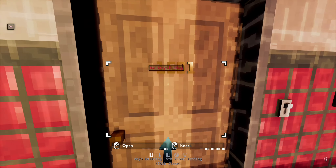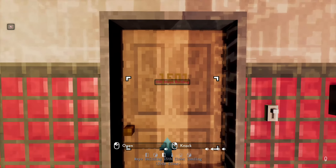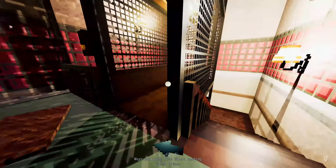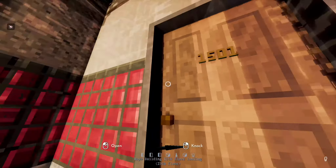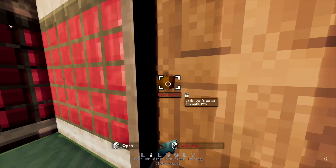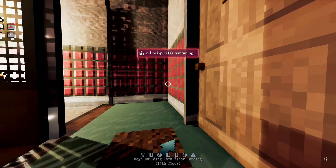Let's knock. It doesn't seem like anyone's in. Do they have a key under here? Damn, they don't. Okay, hopefully I can pick the lock then. Doesn't look like there's any cameras around, so that's good. Five picks - goodness me. Five picks lighter and we are through.